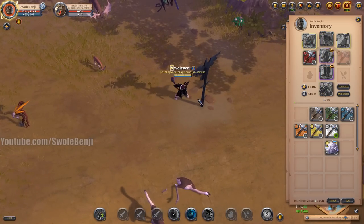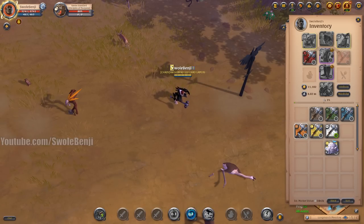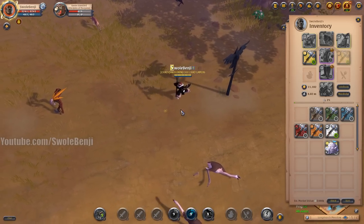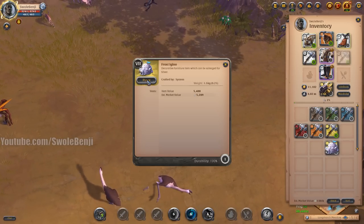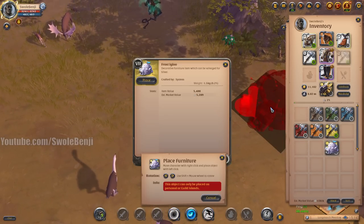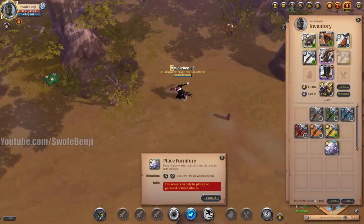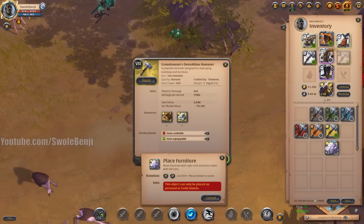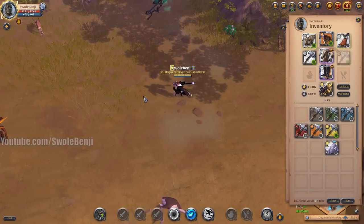One attack from a tier 5 hammer deals about 12 damage. A tier 6 deals way more. Tier 7 does a bit more than tier 8, and with tier 8 we pretty much smash it instantly. Here we have a tier 7 igloo — I can't place this one here. But essentially, you get the point: you'd need a tier 7 or tier 8 demolition hammer to smash a tier 7 frost igloo.